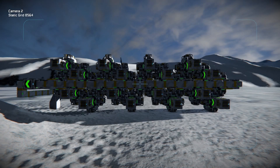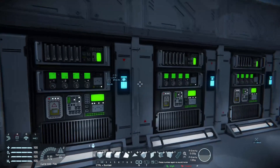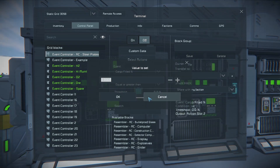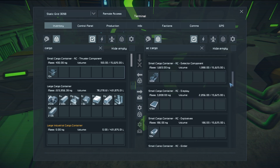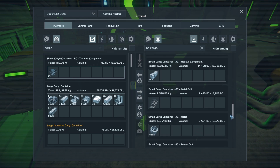Once that's all been put together, put down a nice neat row of event controllers. For each event controller, make sure it's appropriately named. Set the event to Cargo Filled Percent, the Condition to Equal or Greater Than, and the Threshold to 90%. With these settings, it's usually just enough to keep a good supply of everything on hand, though you may want to set some of the more rarely used components like medical components to a lower number. Fiddle with the settings to get a feel for it and to better meet your needs.